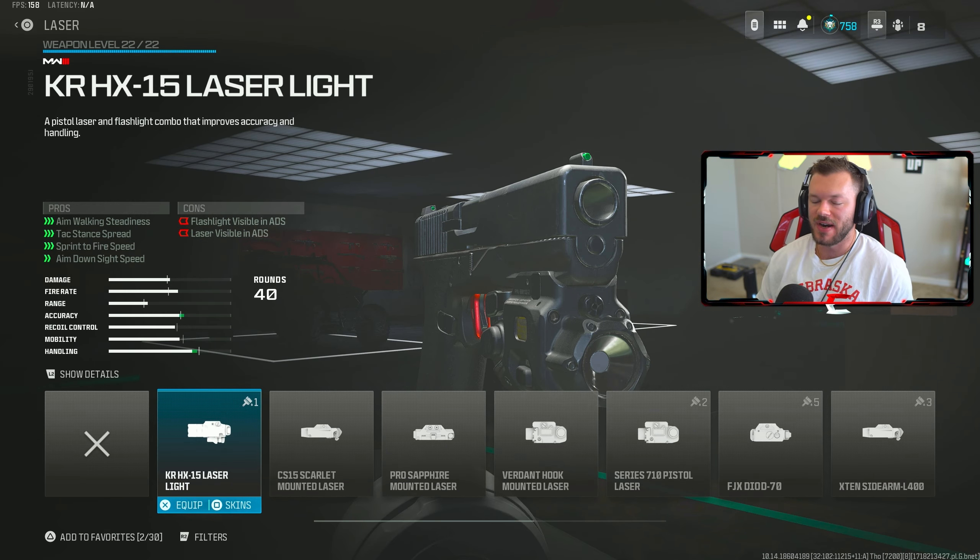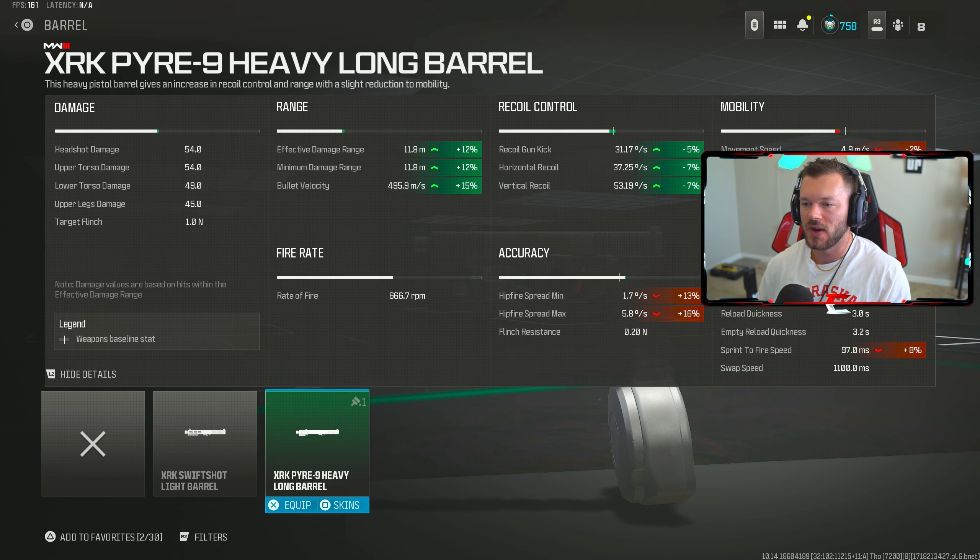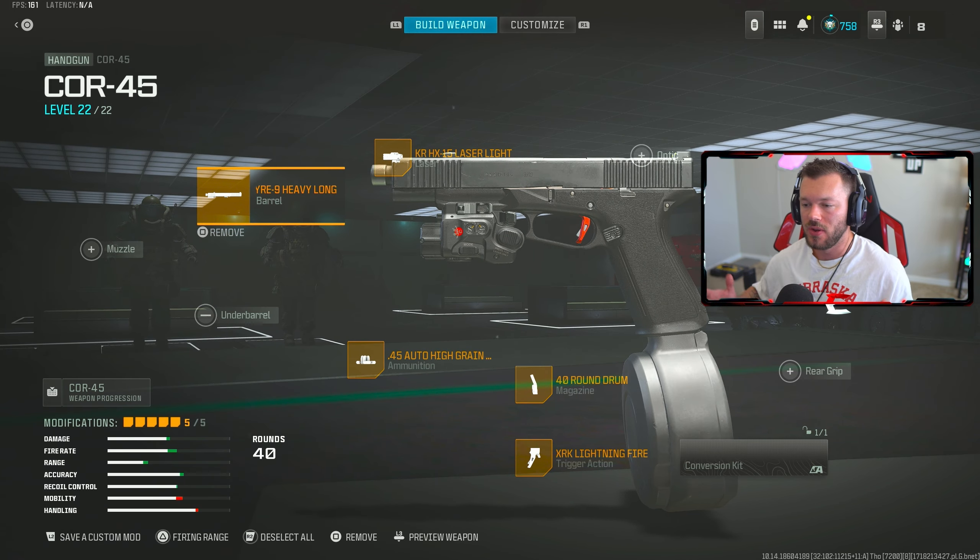In the laser section, we're throwing on the KRHX-15 laser light. This is going to make you really good at close range, able to bring up your gun real fast. The 40-round magazine slows you down a little, so this helps speed things up while keeping you mobile and agile. Then lastly in the barrel section, we're throwing on the XRK Pyre-9 heavy long barrel, because this gives us a little more recoil control, bullet velocity, and range — extending our overall range to almost 12 meters, which is competitive with all the other SMGs in the game.